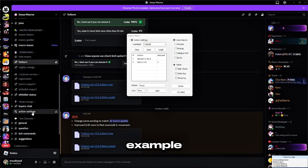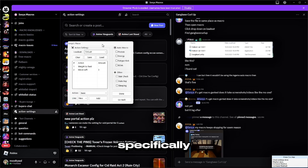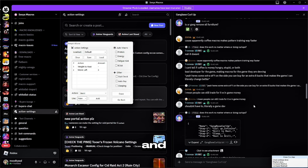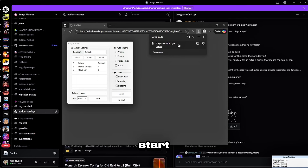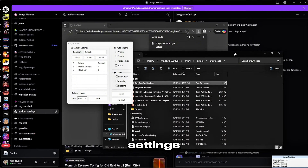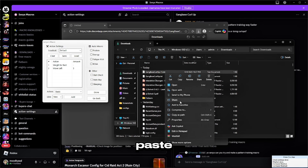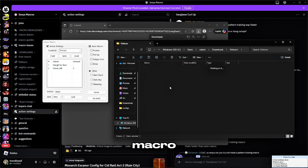For example, Senya already has one designed specifically for curve-up training inside the game base, and this is also the one that I was showcasing at the start of the video. To get the settings, just simply download it and paste it into the config file in your macro.